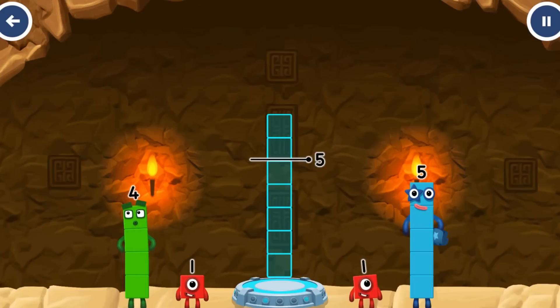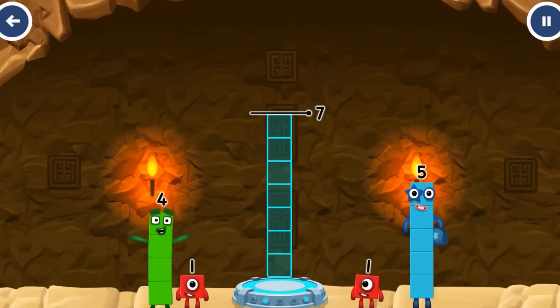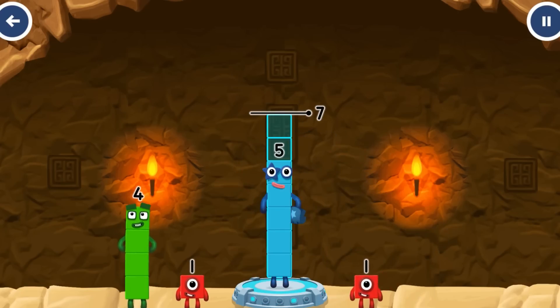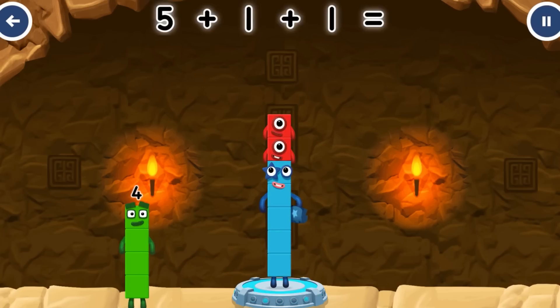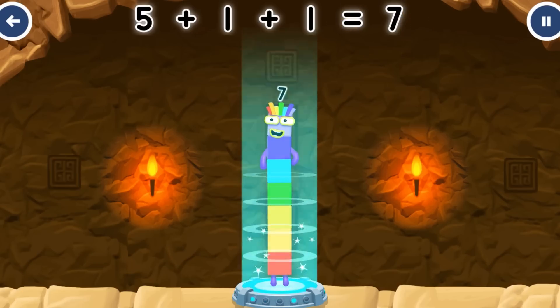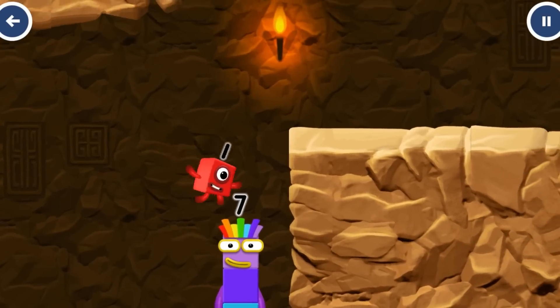Add number blocks to make seven: 7, 5, 1, 1. Correct — five plus one plus one equals seven. I am seven. Excellent.